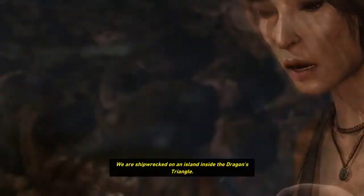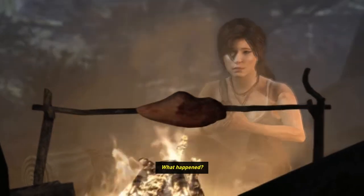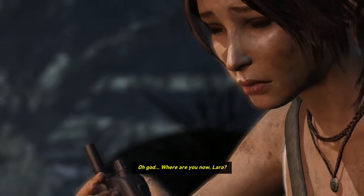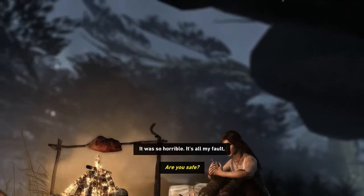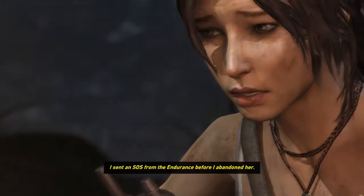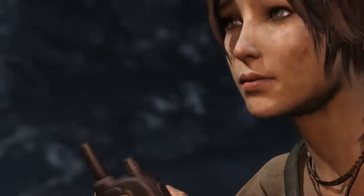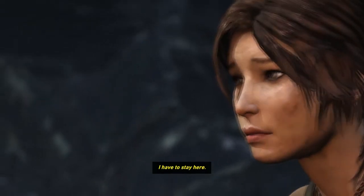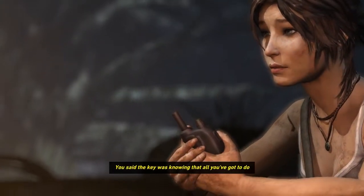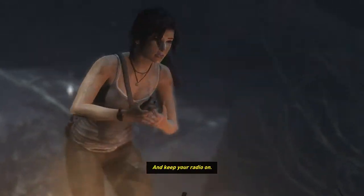This is Conrad Roth, Captain of the Endurance. We are shipwrecked on an island inside the Dragon's Triangle. Roth! Lara! You're alive! Easy, easy. Are you okay? What happened? I remember the beach, and then it went black and I woke up in a cave. There was this crazy man, Roth, and a dead body. Oh, God. Where are you now, Lara? Are you safe? It was so horrible. It's all my fault. This is all my fault. Lara, listen to me. I sent an SOS from the Endurance before I abandoned her. Hopefully someone caught it. I've spoken to the others. We're regrouping at my location. Please come and get me. I have to stay here. As if you do! We can do this, Lara. Remember when we climbed Snowden? You said the key was knowing that all you've got to do is just keep moving. Remember everything I've taught you, Lara. You're ready for this. And keep your radio on.